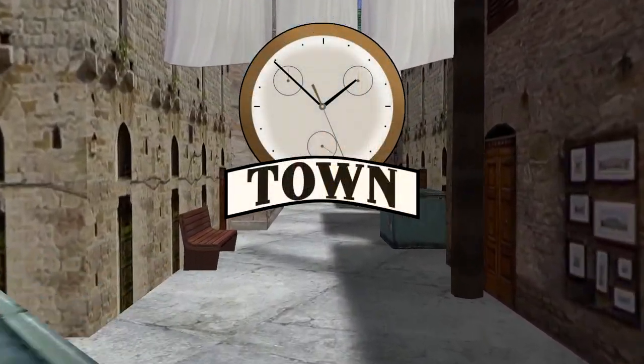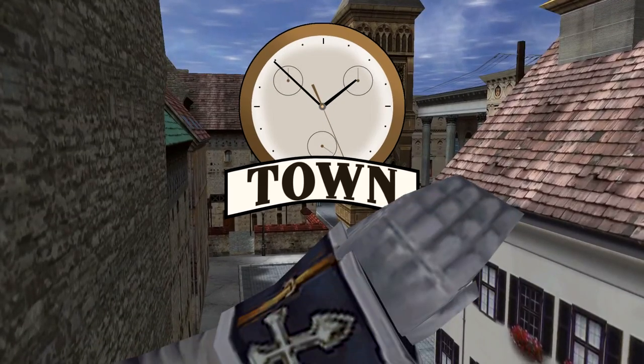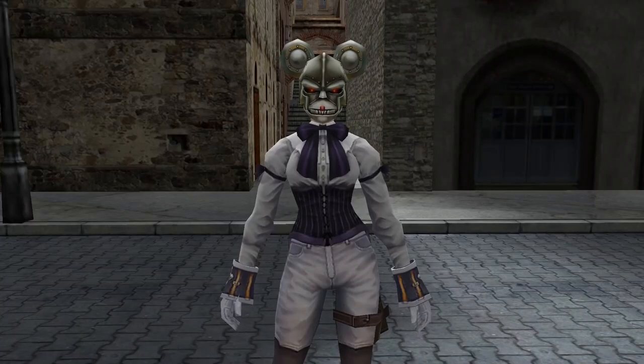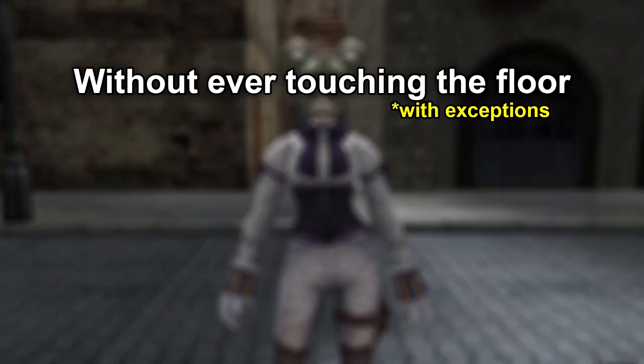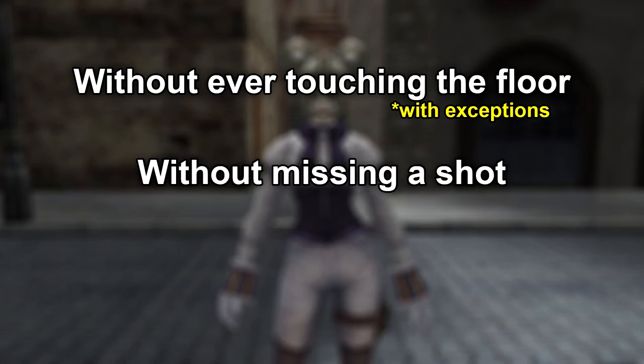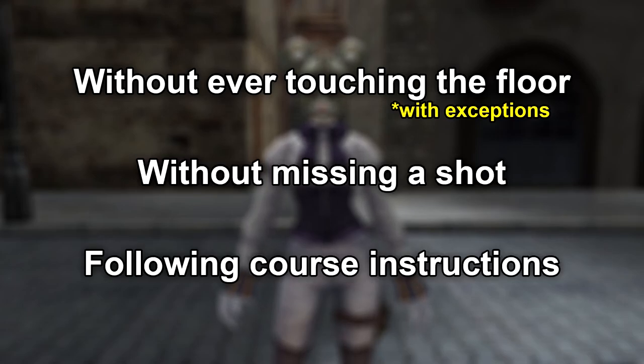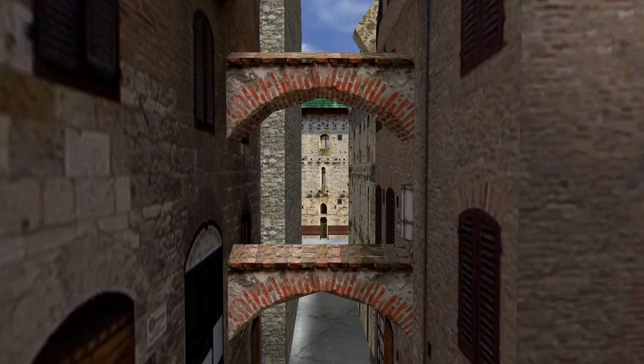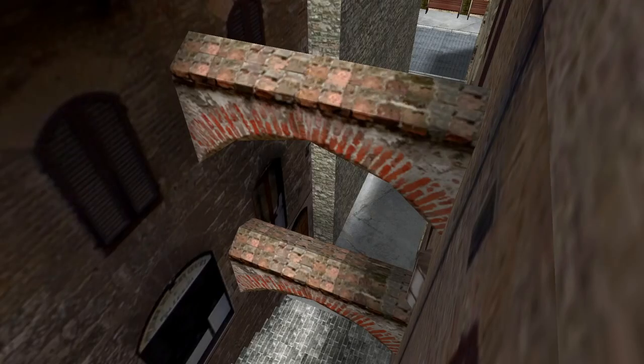Welcome back to town, but this time I've made the map my very own agility course. Let me give you the rundown. The premise of this course is to reach the finish without ever touching the floor — excluding designated areas which I'll cover soon — without ever missing a shot, and while following the instructions given for each area. If I fail to do any of these three, I must immediately restart from the beginning. I'll begin at my current location and make my way through the arch-filled alleyway entrance, moving in between the first two sets of arches. If I go above or below them, that counts as a failure.